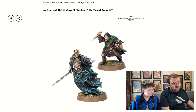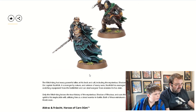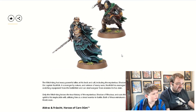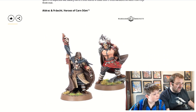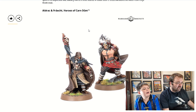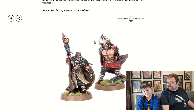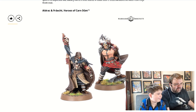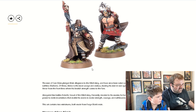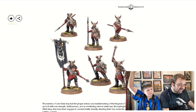These guys are Heroes of Angmar, one of the bad guy factions. There's an orc and a Witch King — he's sort of a ghost-like entity. Then we've got some Heroes of Khand — the guy on the right looks a bit like a disapproving teacher. These are humans allied with the bad guys, and I think they're actually quite cool. There are also some warriors for them — human warriors who fight alongside the bad guys, and the one on the bottom right is really going for it.